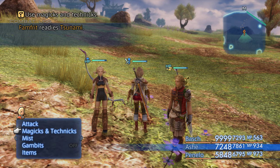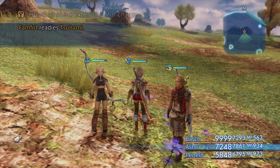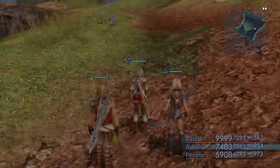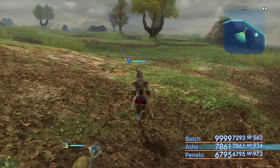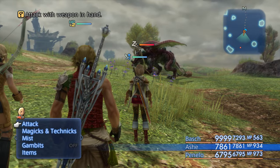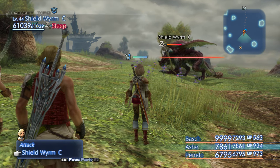Alright so now we're down to Chaos, Exodus, and Zodiac — those are our last three. We'll just have to run back and forth — that's why I'm here at a crystal, so it's easier to reset. Let's go ahead and bully our poor little Shield Wyrm. Let's pull Chaos out and see how we do.